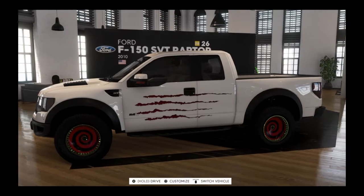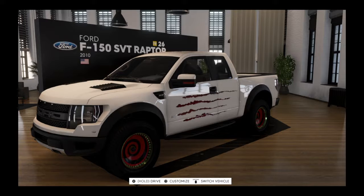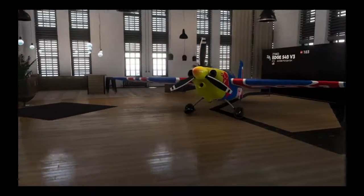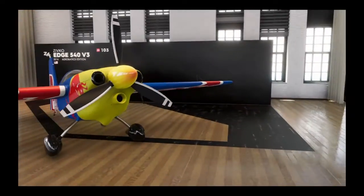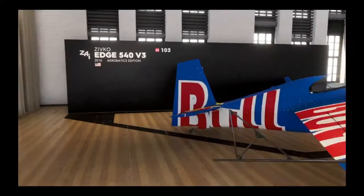So this is the first vehicle we have - this is a Ford F-150 Raptor 2010. It's got these ugly rims on it, and I kind of like the wrap that's on it. It makes it look quite devilish.